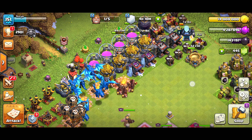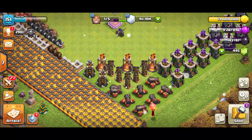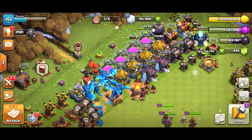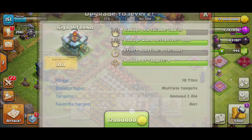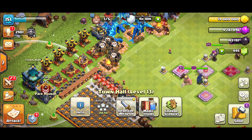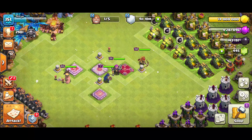Let's do a pretty massive upgrade when you look at our gold. Let's see which is a massive upgrade for gold that can use up our entirety of 14 million — which will be the Town Hall. I really want to upgrade that, but that's 10 days. I'm not gonna have a builder for 10 days.